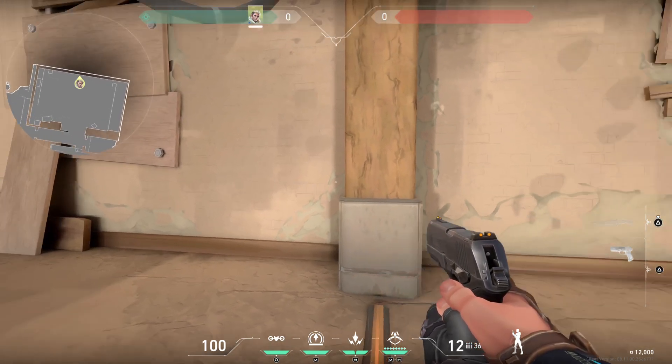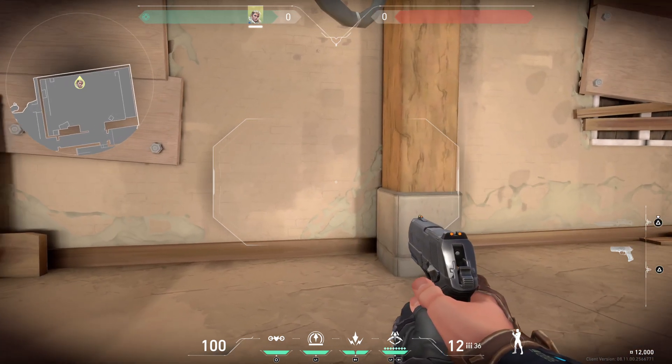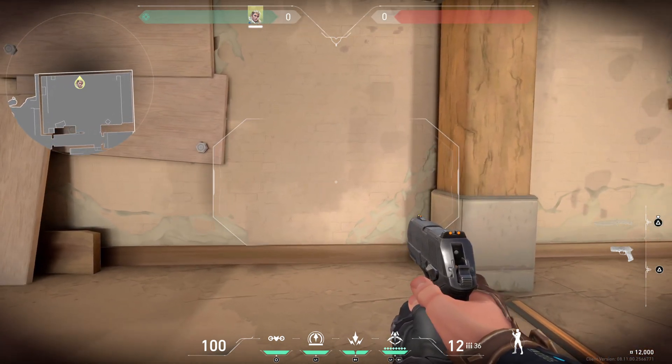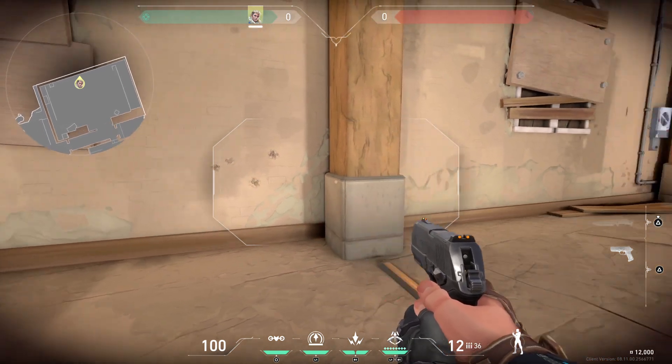So if you want to get a single shot on the Classic, what you need to do is press and hold L2 to ADS and then press aim, and as you can see here, now it shoots a single bullet.